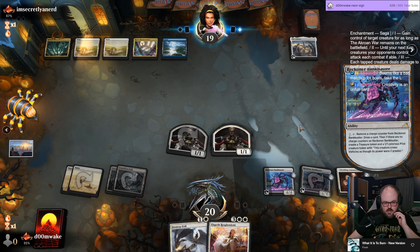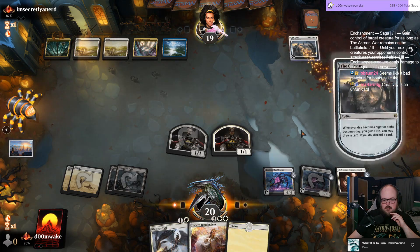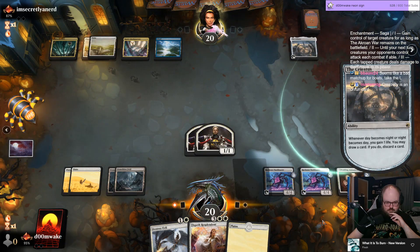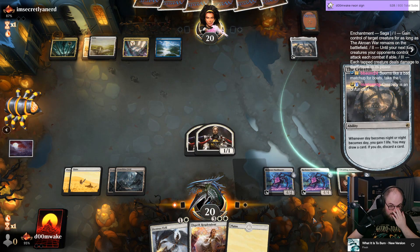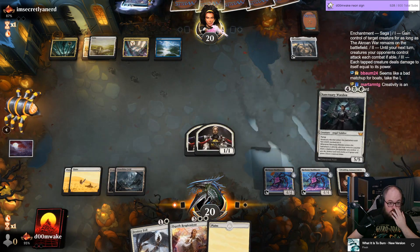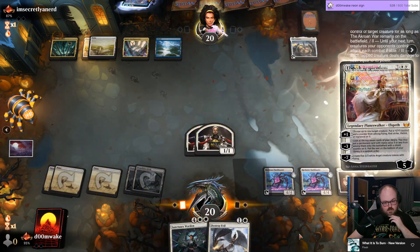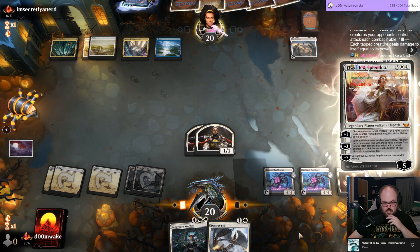This looks like the Bant Atraxa deck that Nasith was playing — not sure if this is a good or bad matchup, probably not ideal. Probably can't afford to play around anything. They discarded Deluge — okay, I'm just jamming.